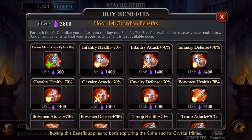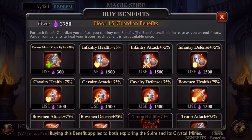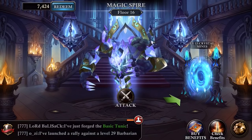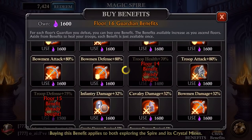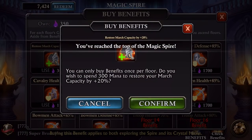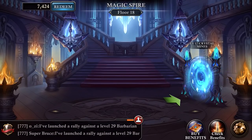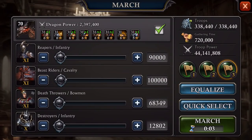Alright, here we go. Next one — Troop Health, 70%, gimme that. And then Troop Defense, 75%. And we are going to end with Troop Attack here. On the last floor, you have to do it on the last floor. Because if you don't do it on the last floor, you don't get this benefit. Every floor you can buy the 50% or the 20% Troop Reduction thingy back again. But if you don't buy it on the last floor, when you go to tile someone, it's not going to show up. So you have to do that one last. Plan for that one last, and plan for the other things before that.